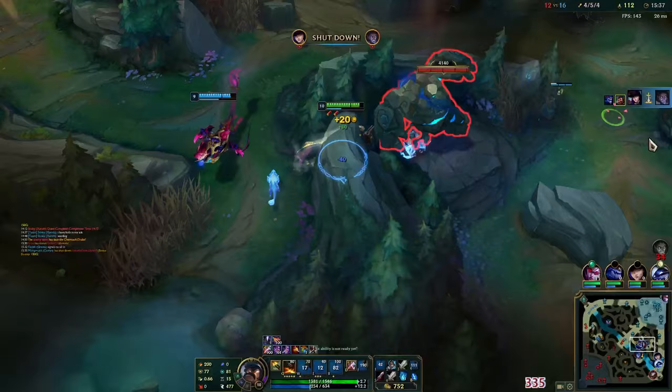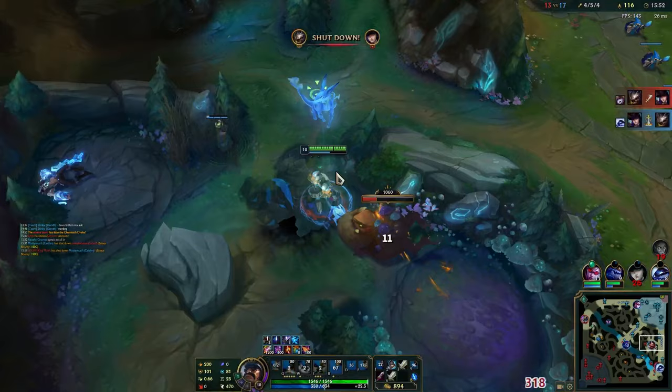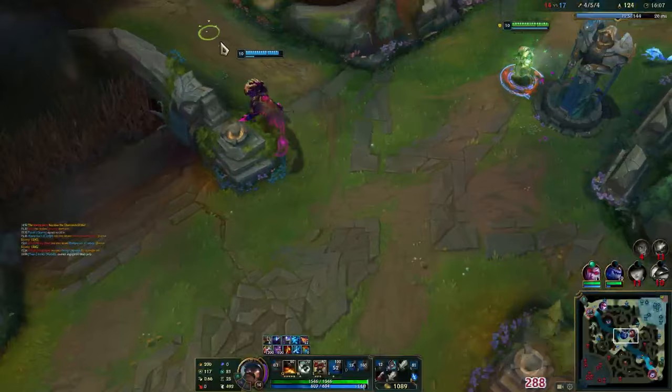How do we just do nothing? We're dealing damage every fight. Anyway, we should be doing this and then maybe going — whatever. I'm going to move these two camps into Kane's top side and hopefully take the Herald.